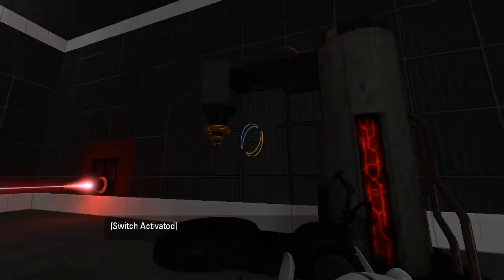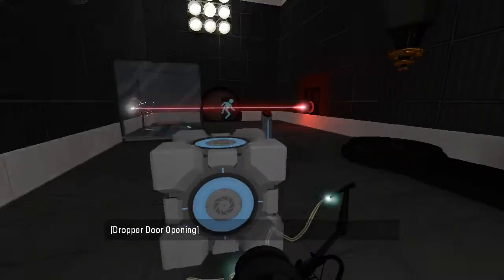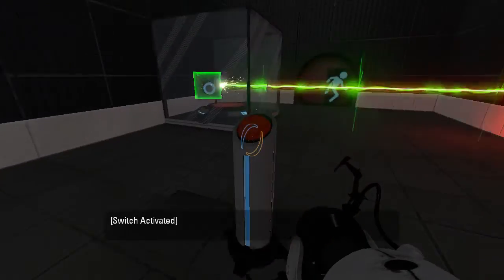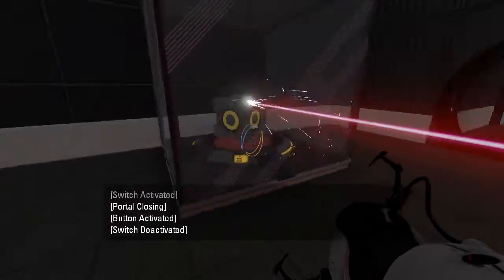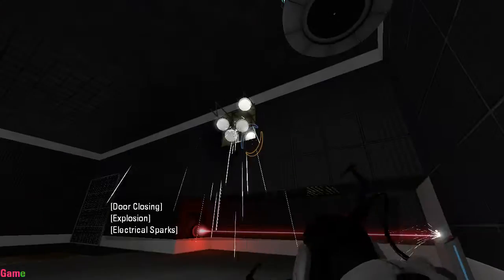Okay, this does the sendificator. This does the cube, with no signage for some reason. This is just an intro chamber for people who aren't familiar with the sendificator. And here is where the real puzzle begins, I assume.